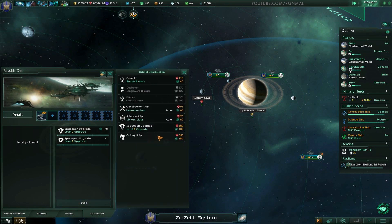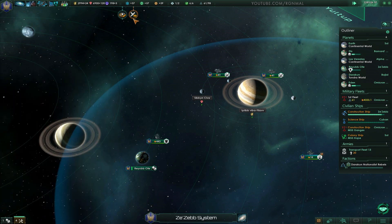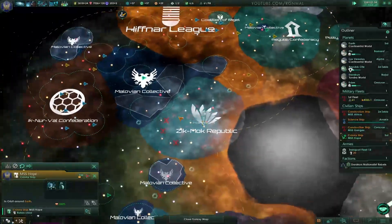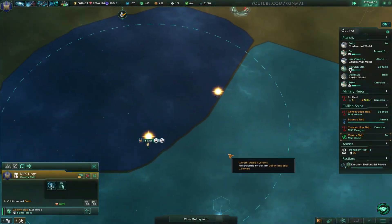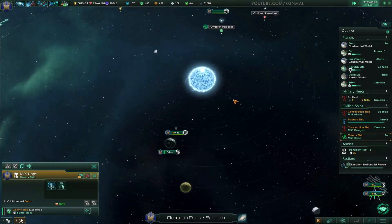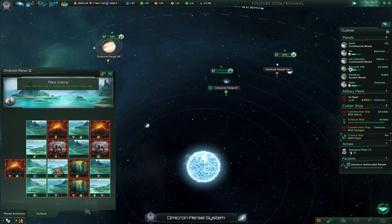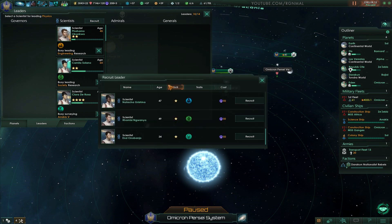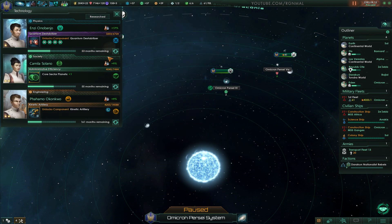Let's fully upgrade this. Colony ship — okay, where were we going to send you? Down at our new place? This one, because there's a second world here. A scientist died — which one? Recruit a new one. Spark of genius — yeah, we'll take him. Thank you. We're working on quantum destabilizer, plus one core planets, and kinetic artillery.